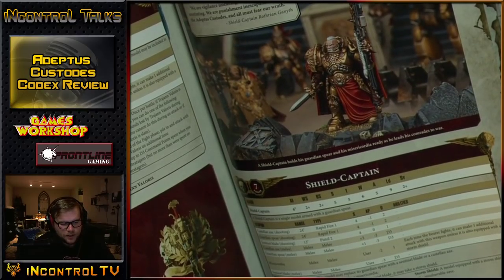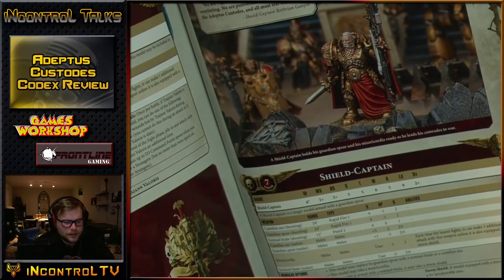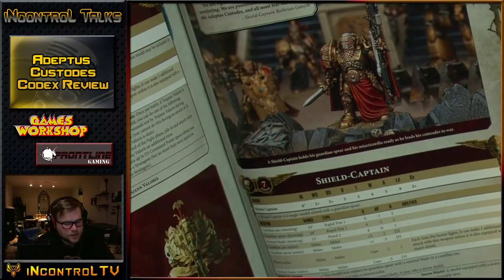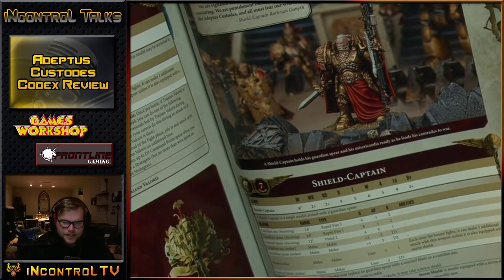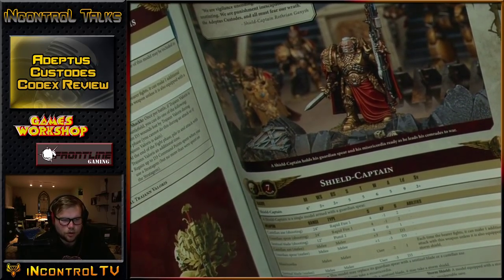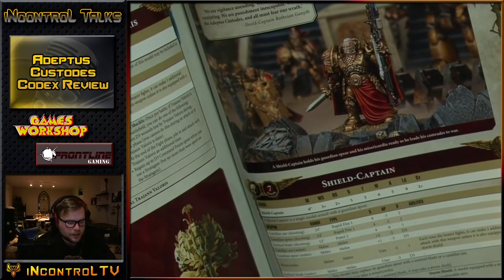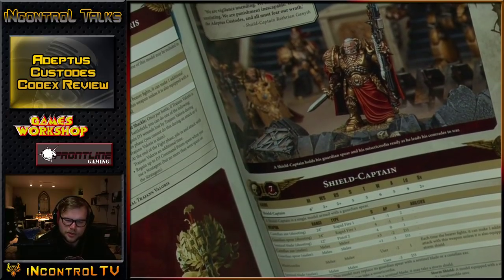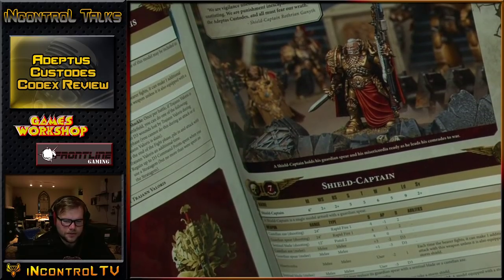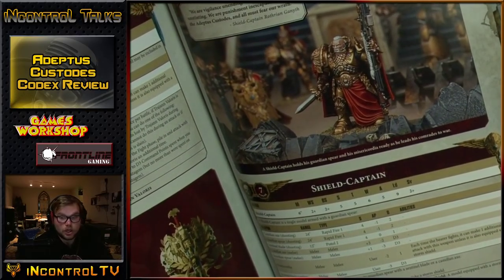If you were going to take a Shield Captain, typically they're on a bike because it just gives so much more. In custodian lists, you can't afford to take something suboptimal as much because if you do, you're giving up a lot - you don't have that many bodies to begin with.